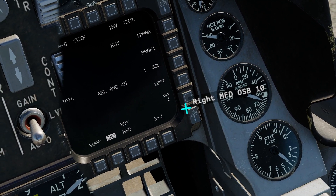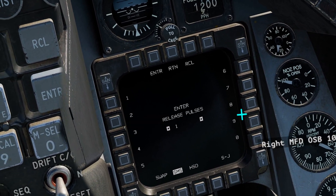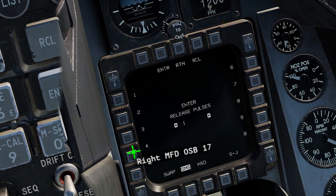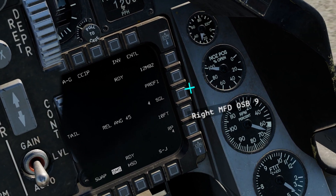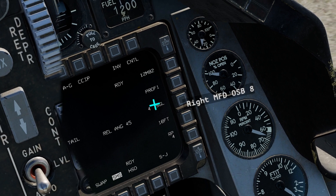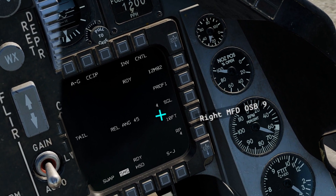Here we have the ripple quantity — the release pulses, the amount that we need to release at once. It's one. If we were dropping four bombs, we would type in four, hit enter, and in our current configuration, we would drop four bombs single with 10 feet between the bombs.